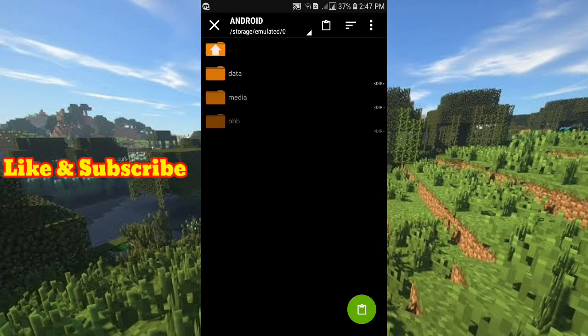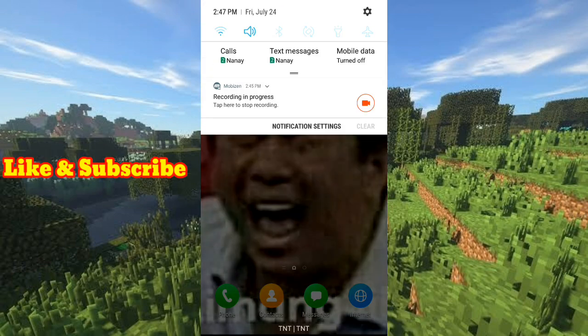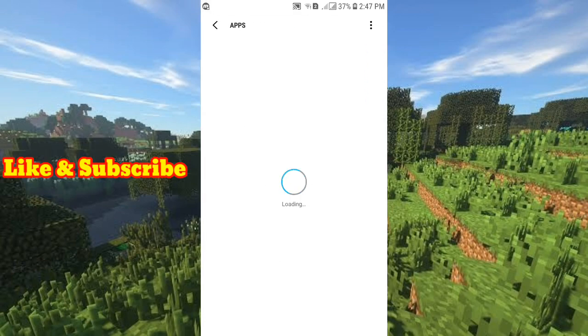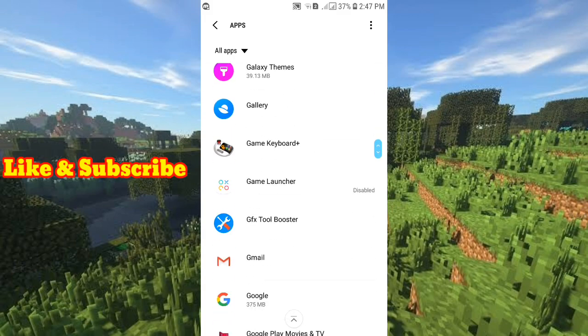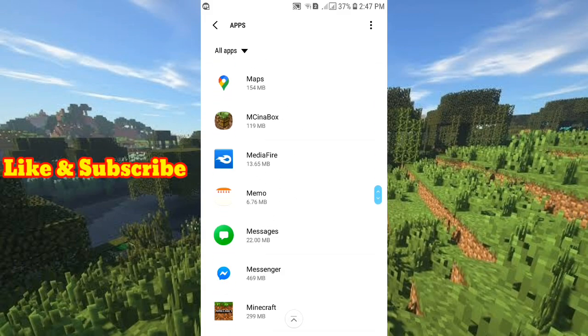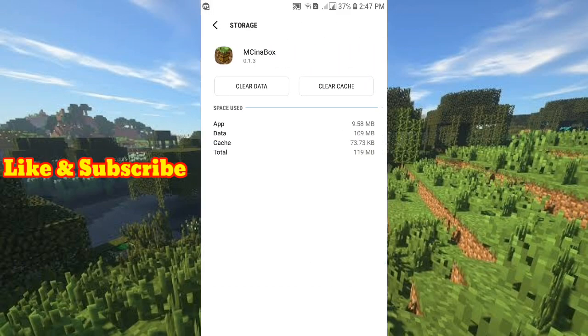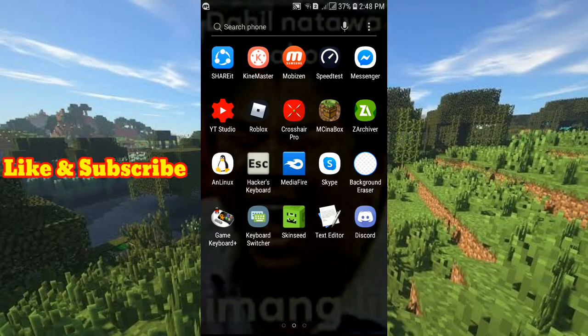Wait, let me move this runtime. Go to Settings, go to Apps — sorry, my Wi-Fi is bad. Find MCBox, go to Storage, and clear data. As you can see, it's now 9 MB.